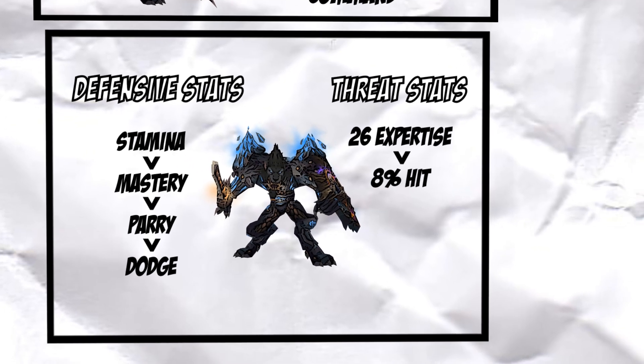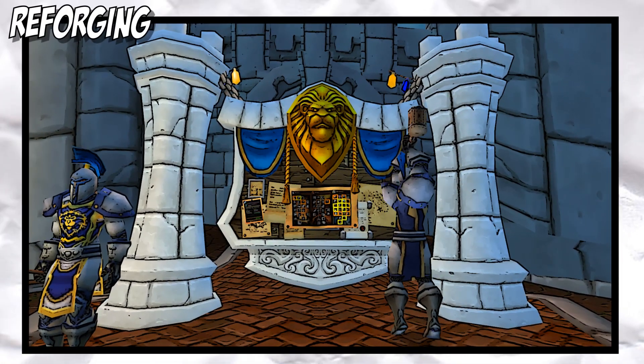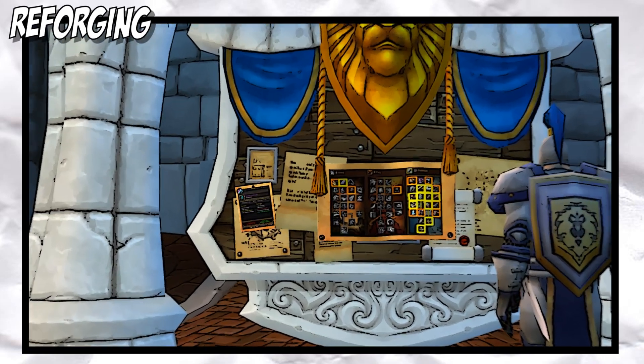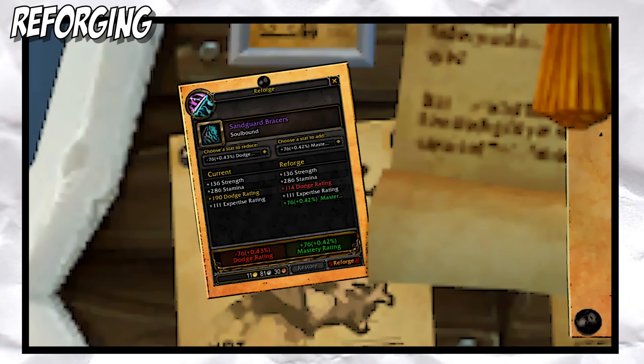Reforging is a great tool Blizzard added in Cataclysm. It allows you to take one of the stats on a piece of gear and reforge it into another stat. Just keep in mind what stats are most useful and you should be set. Stamina cannot be reforged, but you can, for example, reforge Dodge into Mastery or excess Hit into Expertise.